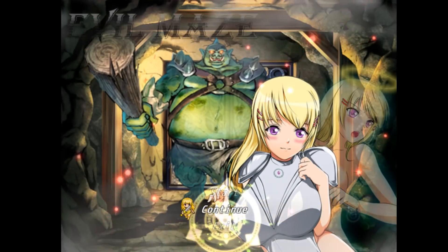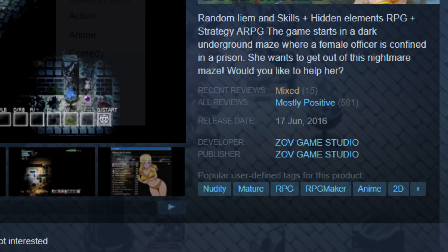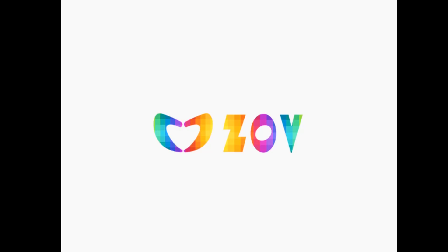Ladies and gentlemen, welcome to WaifuWare, the show where we take a look at all those cheap games on Steam trying to bait you into spending your hard-earned dollar at the promise of some digital ass and titty. On today's episode: Evil Maze! Released on June 17th of 2016 on Steam, this title is self-published by the developer ZOV Game Studio.